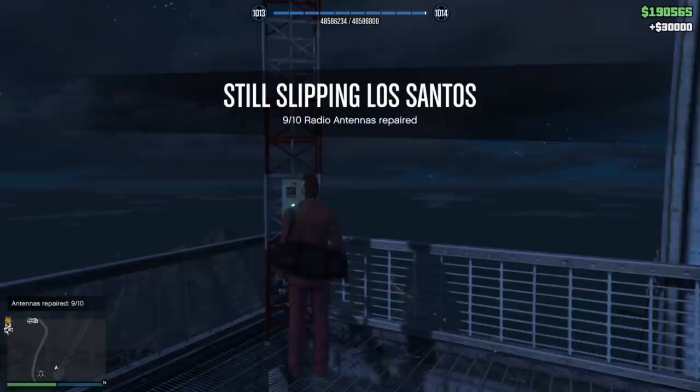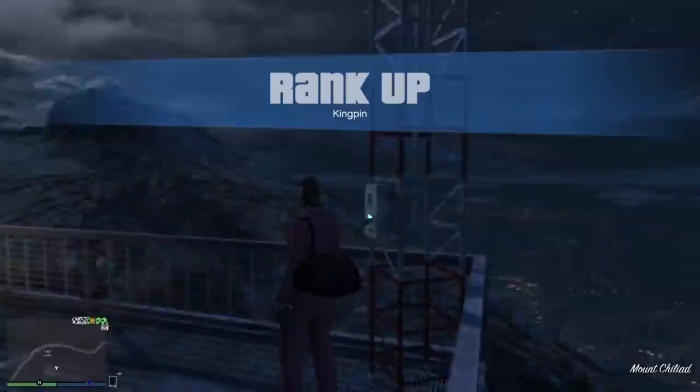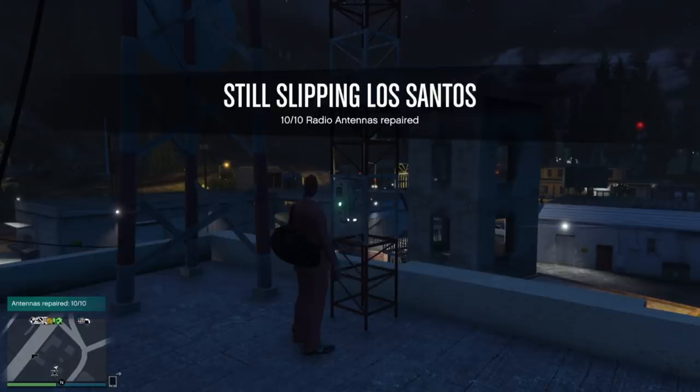Last one — number ten is all the way up here in Paleto Bay, right at that location. Fly over there, climb up the ladder, or you can land your Oppressor Mk2 if you've got enough room. Repair it and you're done. You get 70 grand for that last one, and that's 250,000 total for all ten. You get a message in the top left corner of your screen letting you know you got them all done.